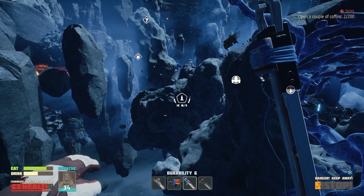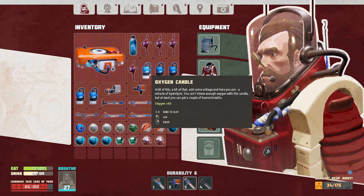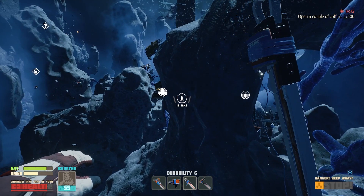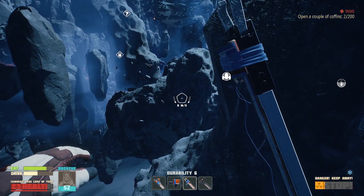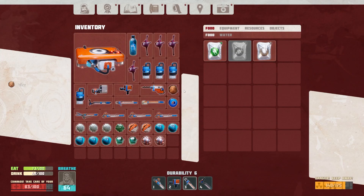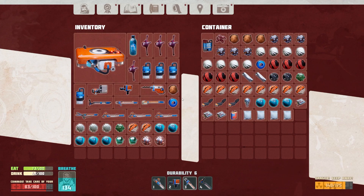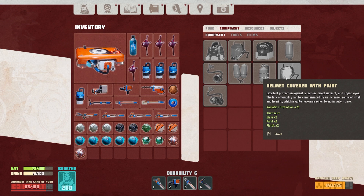Also I notice if you take this left route right here, you don't get frozen as bad. You do get frozen, but not nearly as bad. Get over on this side — back inside of here. Oh, there was wire on the ground. We need plastic — we should have plastic around here somewhere. Resin. Plastic — nailed it!